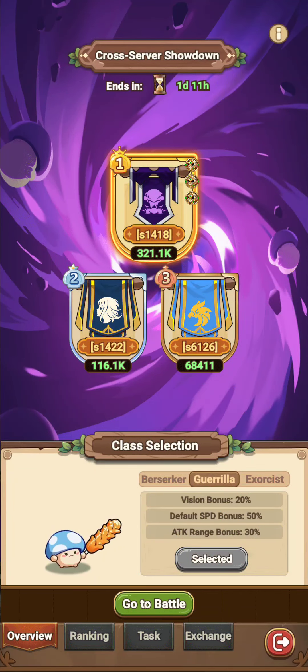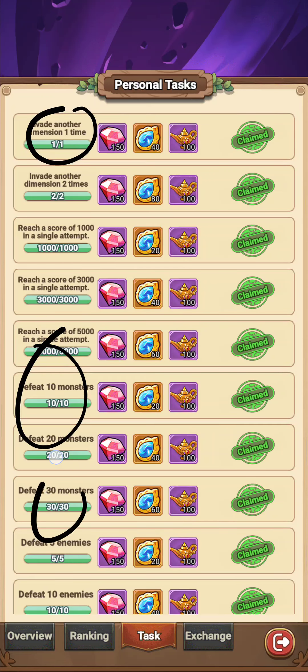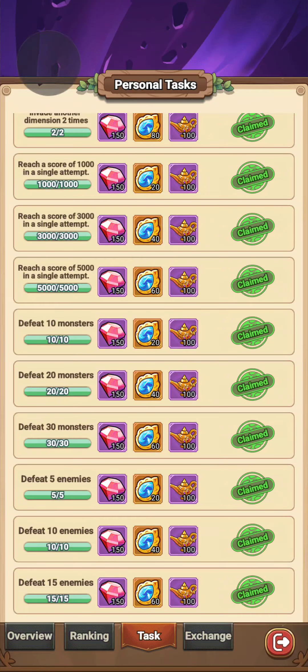As a new player, this might be a little confusing, but essentially the main point is you want to complete your tasks, you want to get rankings so you get rewards. Some of the tasks are pretty easy — like just go invade another dimension, kill some monsters, kill some people. It really only takes like one invasion to finish that.